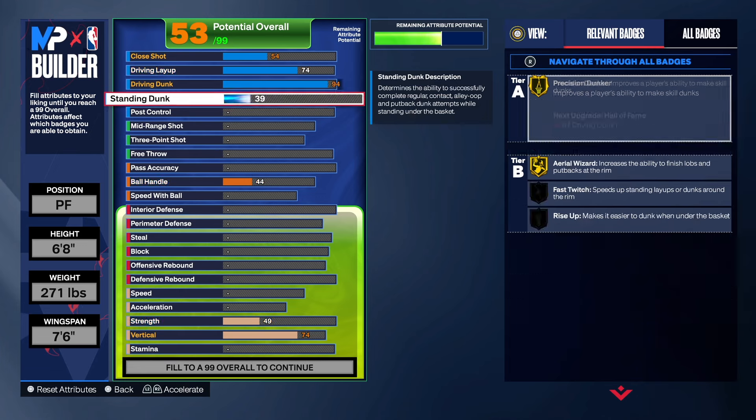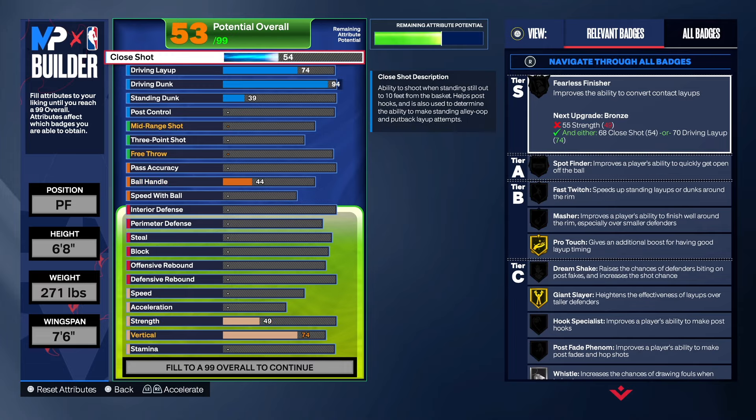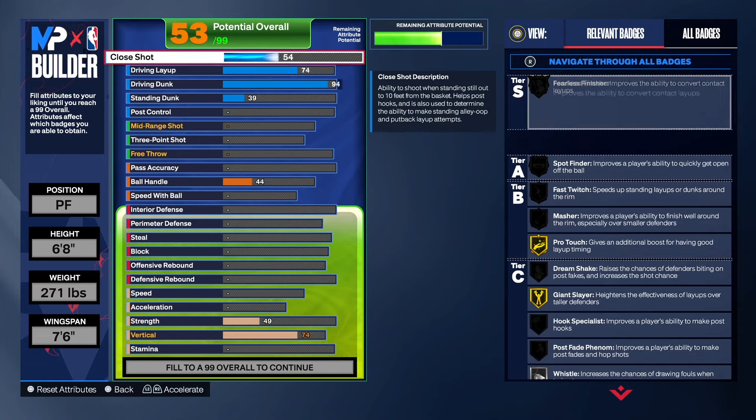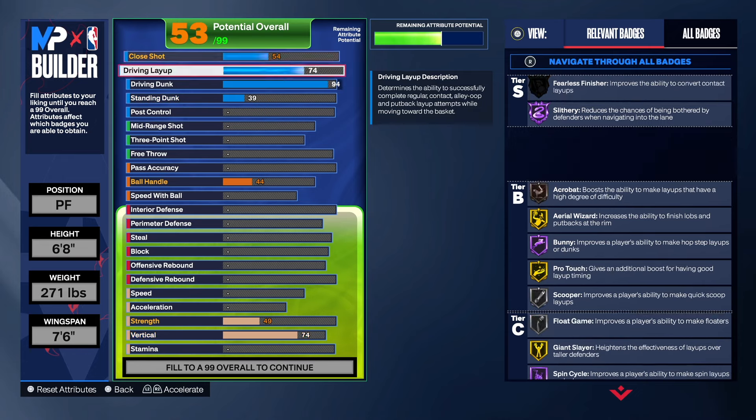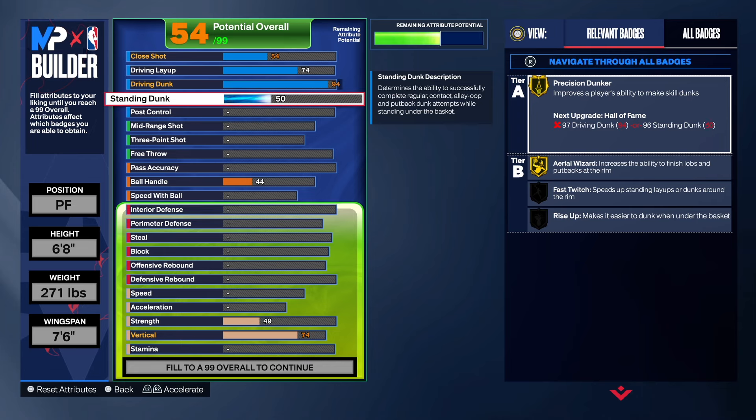That will allow you to do some great things at the rim — catching lobs, doing putbacks, and using the dunk meter. As for the layup, it went up to 74 on its own, and the closer went up to 54, so I left it there. On the standing dunk, I was only able to get it up to 50, so we'll leave it right there.